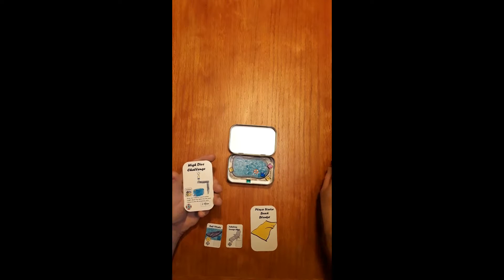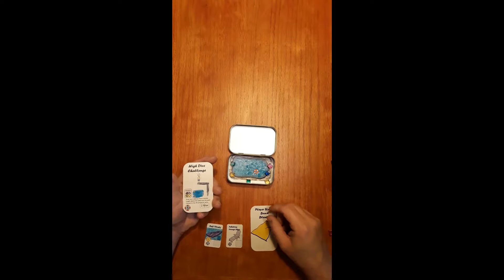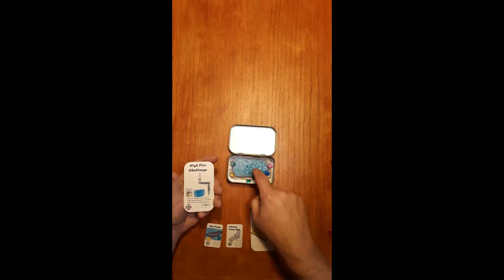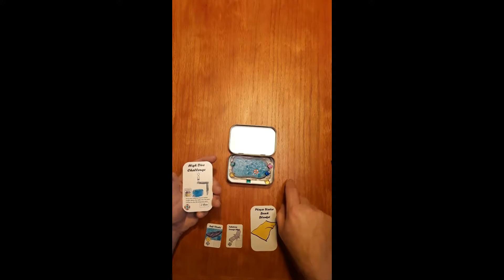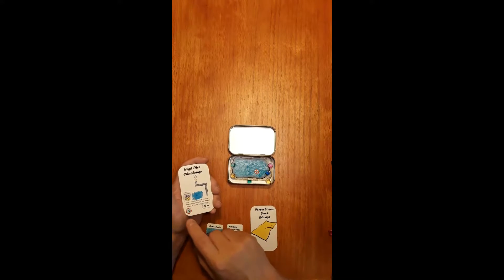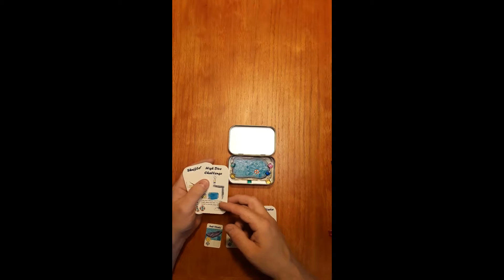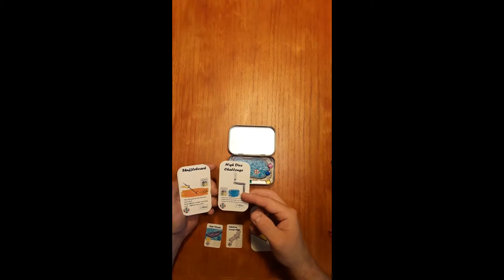Let's say yellow went, and only green decided to commit a second token to this challenge. The winner of the challenge is the one closest to the life preserver, and in that case that looks to be blue. So blue would take this card, they would gain five points, mark that on the scoring track, and be five points higher up in the game.